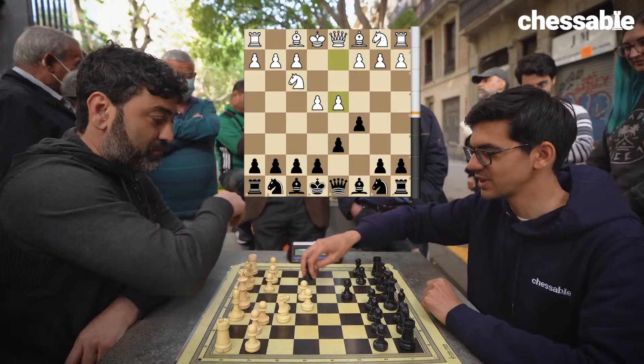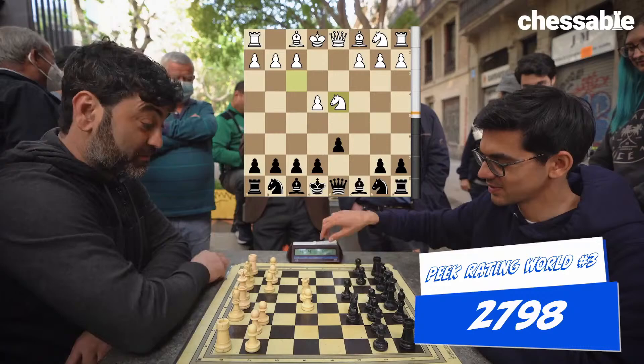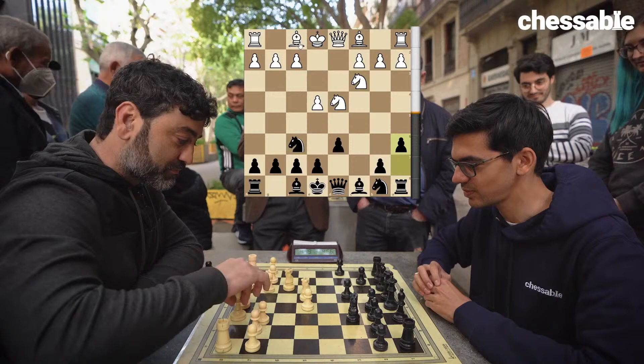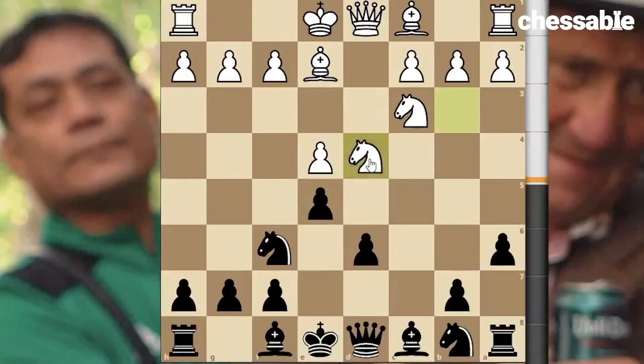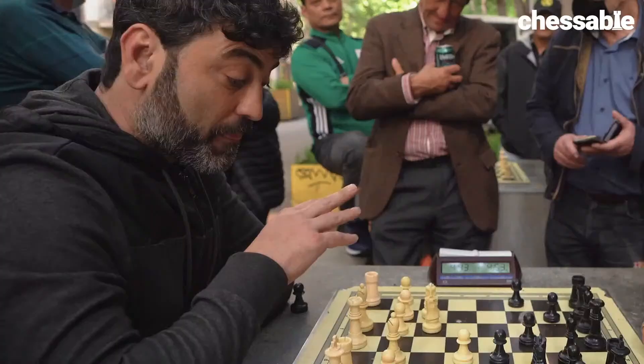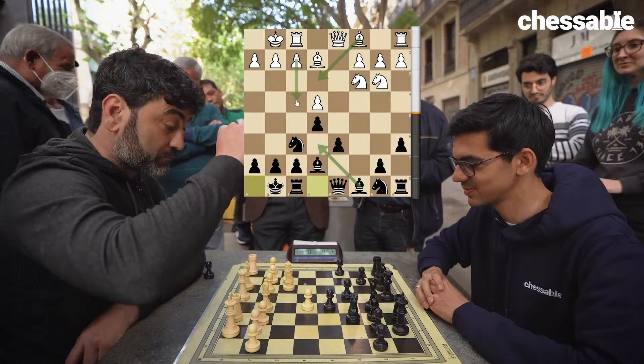Starts with e4, c5, knight f3, d6. What's your rating? A7. Open Sicilian — Ruben knows his stuff. Knight f6, knight f3, a6. I asked him what his rating was, just to be sure he doesn't know too much theory. Bishop e2 — reasonable line, trying to castle. e5. Yeah, he knew his theory. Knight here, bishop e7, castle, castle — both sides castling now.